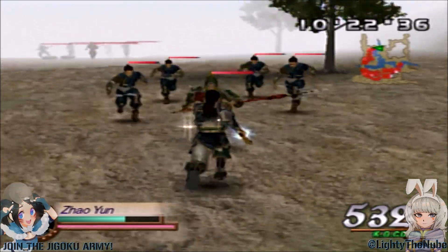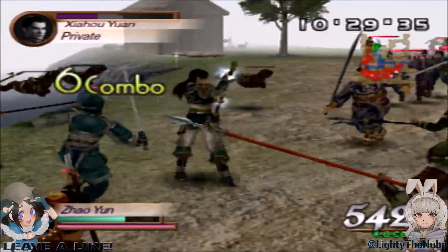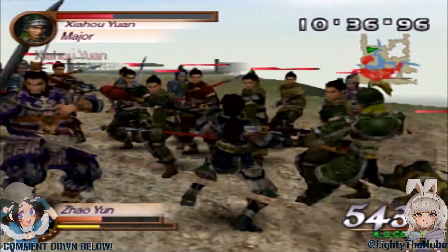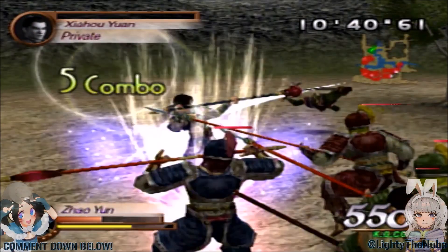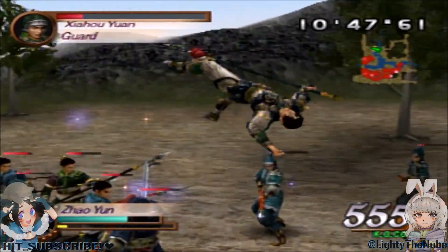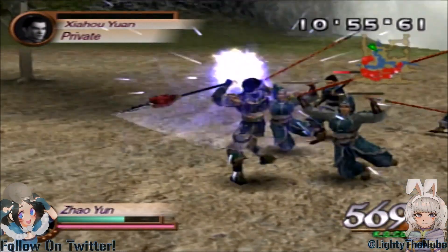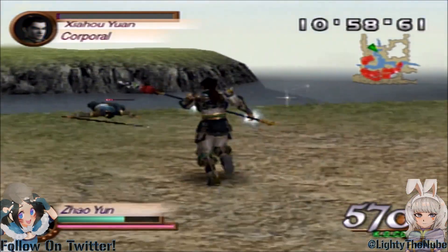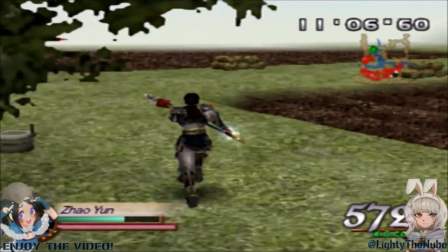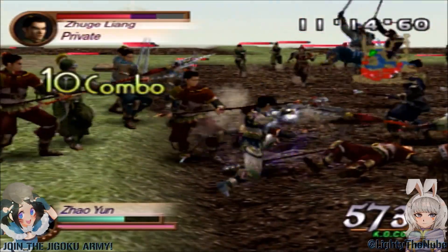I think I'll finish this lap and then call it — head over to the gate and wrap up. Hopefully Xiahou Yuan can get me some heals. I don't think there's parrying in this game — I think that was introduced in Dynasty Warriors 4 or 5, along with a cool taunt system that could break guards. If you haven't played Dynasty Warriors 4, that's a good place to start because it's amazing.